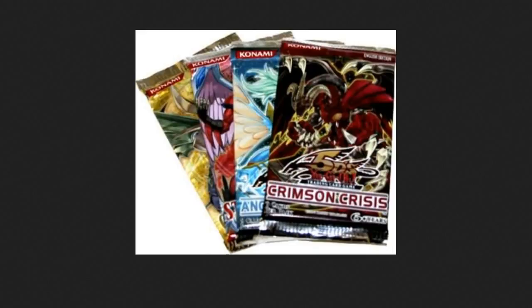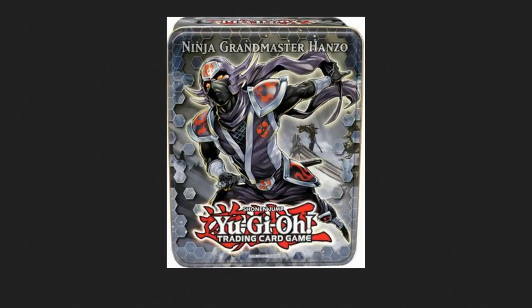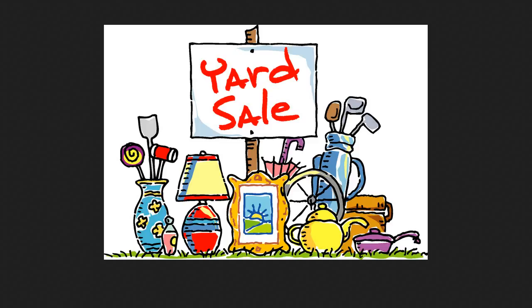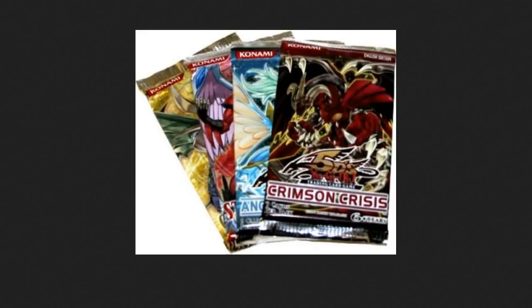I'm going to be mentioning the primary Yu-Gi-Oh market as well as the secondary Yu-Gi-Oh market. The primary Yu-Gi-Oh market consists of booster packs, structure decks, and tins — that's what I would consider the primary market. The secondary Yu-Gi-Oh market would be going online whether it's through eBay or other websites, yard sales, swap meets, and different card stores. Think of it as used Yu-Gi-Oh cards essentially. You're going to be able to make a lot more profit and get more bang for your buck in the secondary market.